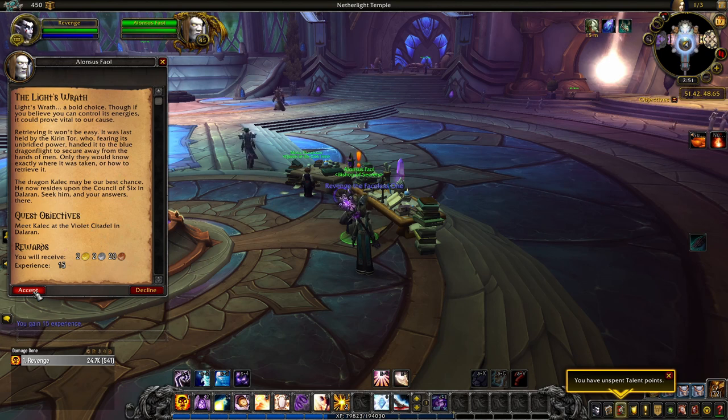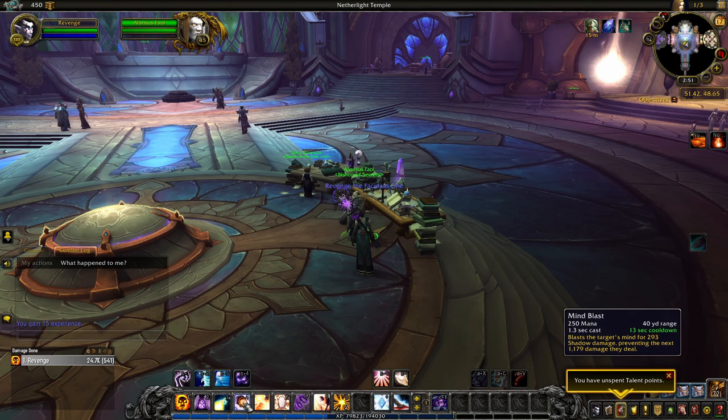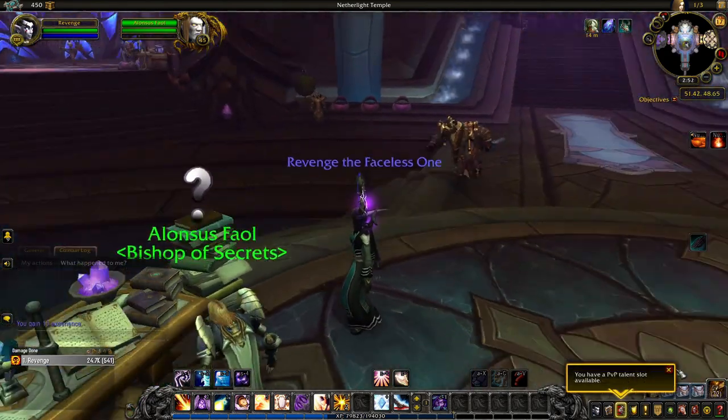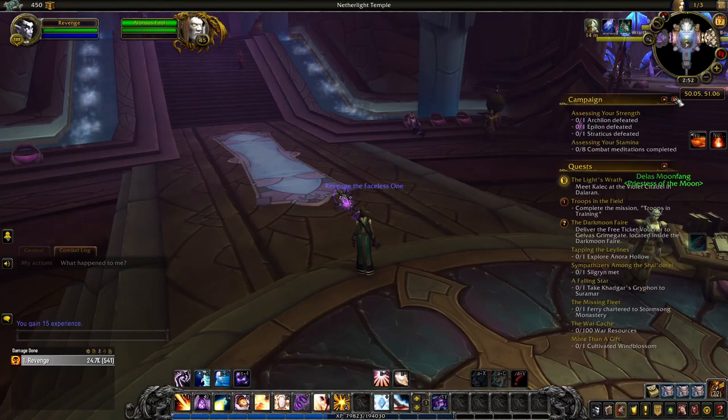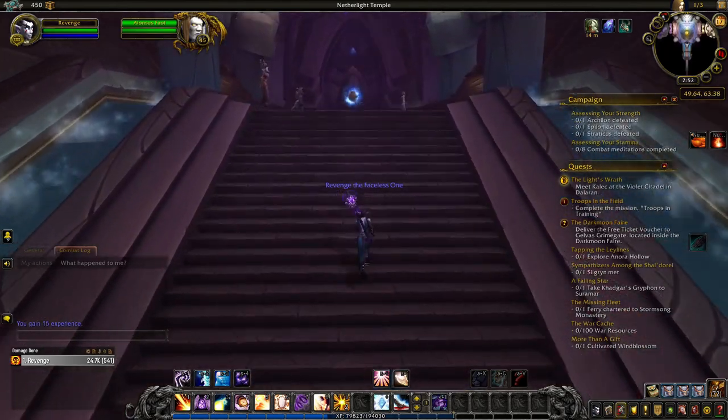Today I'll be going over the Legion artifact weapon appearances for priests. With Shadowlands I've become more interested in this class in the healing role, which I haven't tackled much till now. Usually I prefer to hit things. Priests have a very classic aesthetic, except for the Shadow Priest, which I think is an incredibly interesting spec that I haven't seen in any other games I've played.